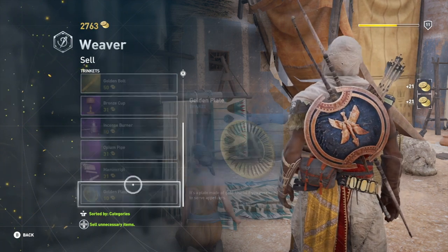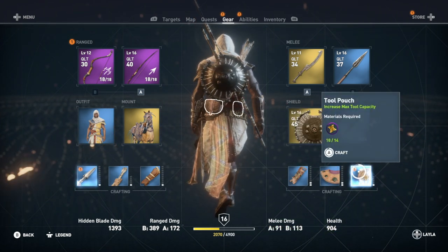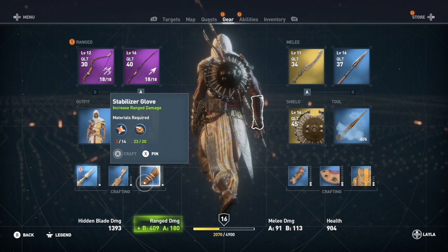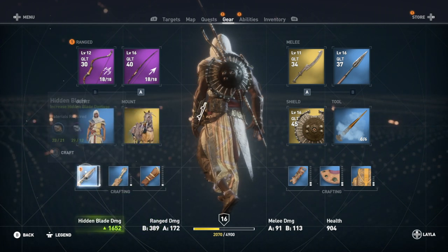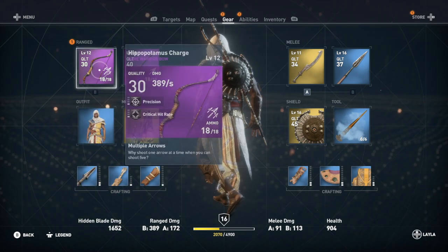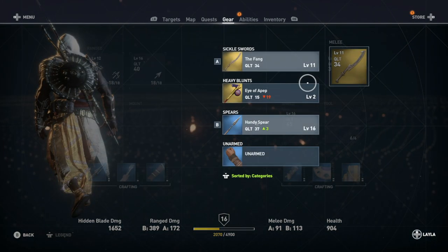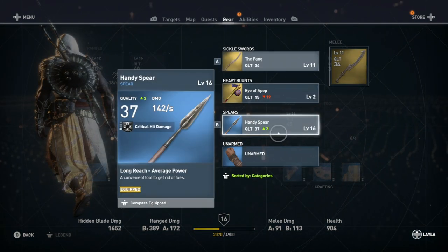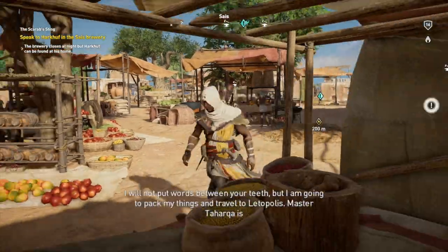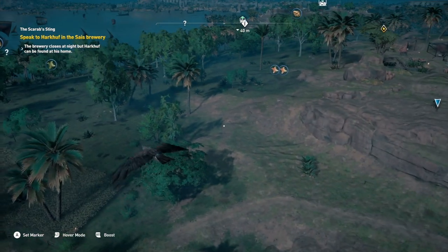When it comes to crafting, you've got six major things you craft: your quiver — for keeping arrows and upgrading the amount of ammo you can carry; your hidden blade damage; a bracer on your left and right arm — the left bracer is for melee damage and the right bracer is for ranged damage. Then you've got your chest piece which is for your health, and your toolset which upgrades the amount of tools you can carry, like sleep darts. It'll give you icons when you hover over each of those things showing which kind of item you need to craft it.